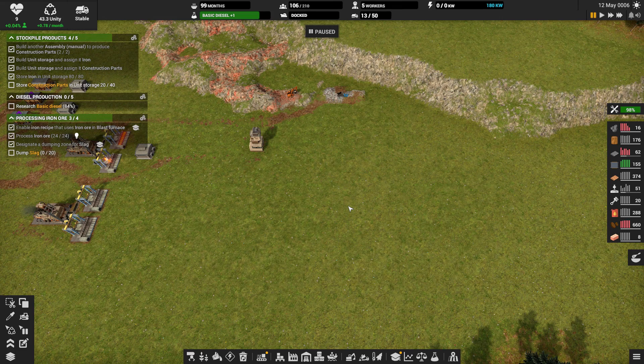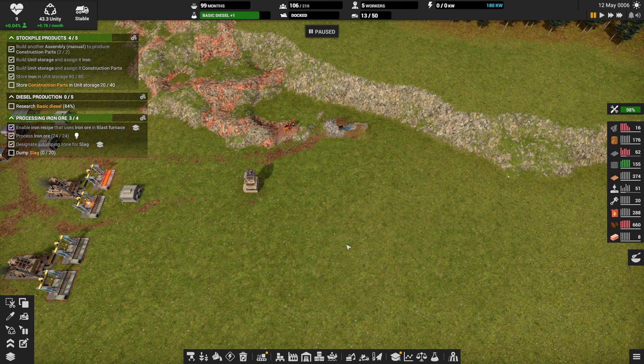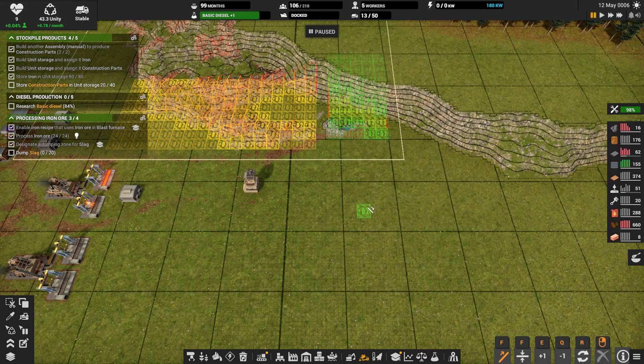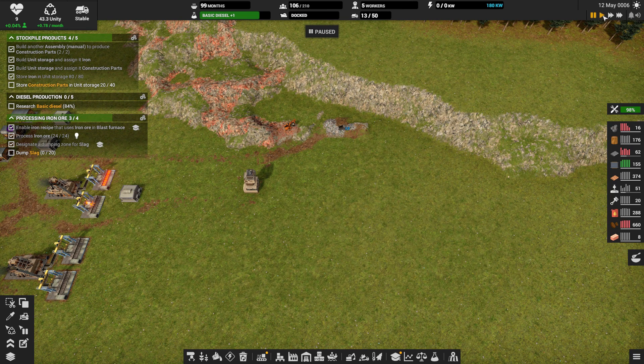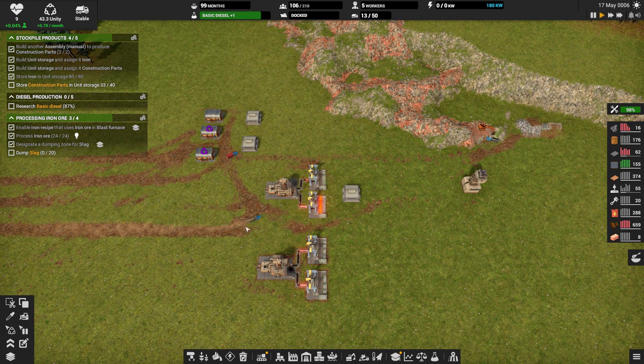We need to dump just slag. We do have a dumping zone for slag — this guy here should take dirt, rock, slag, or waste. Let's throw it back on. We just didn't dump any yet, that's what it's telling us. Never mind — I misread that. We have a check mark here for a dumping zone for slag. Sorry about that.